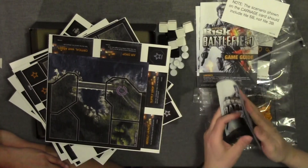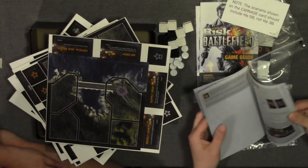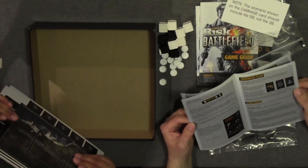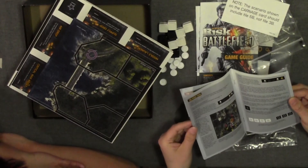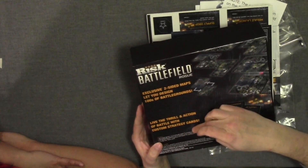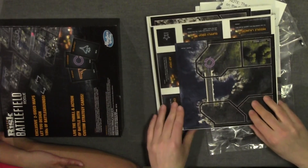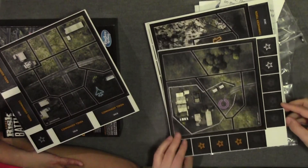It said something about scenario shown. Let's see how many scenarios there are. The component list says: 80 combat pieces, 12 commander bases, six double-sided battlefield tiles, 10 dice, 99 leadership, weapons, and air support cards, nine scenario cards. So are there scenario cards in amongst these?